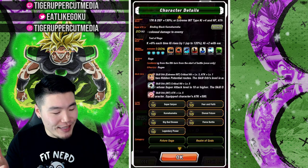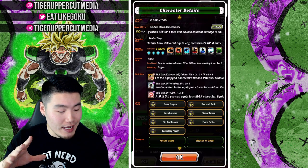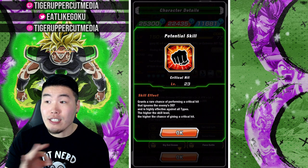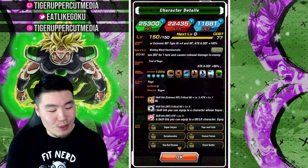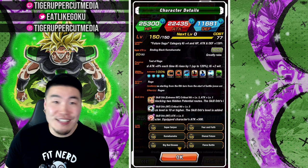Of course, with max link levels and also some pretty solid skill orbs. We got level 5 attack, level 5 crit, and level 3 crit plus level 1 attack for the gold skill orb. And that gives us a grand total of 23 critical hits in the hidden potential system, which gives Rosé a 46% chance to crit. And we also have 22,435 attack, which is a lot.